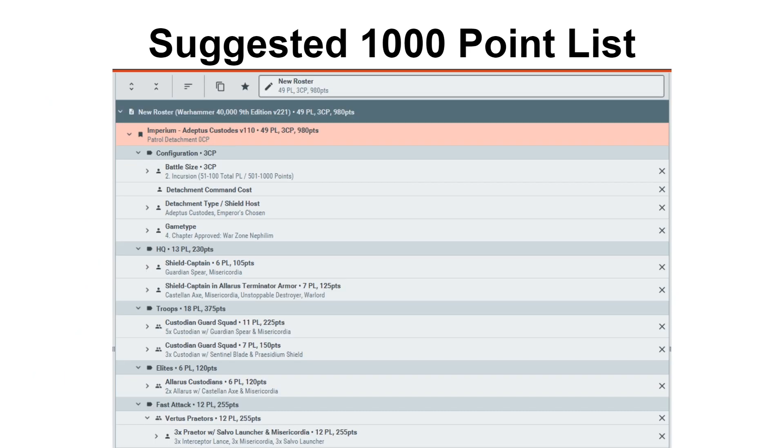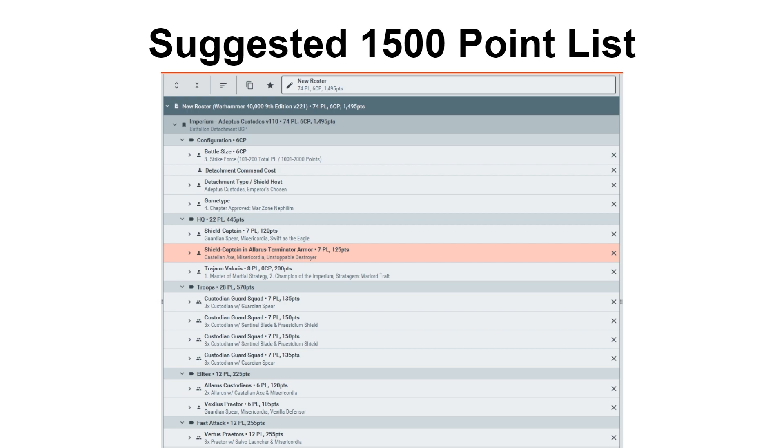When it comes to building actual lists for playing the game, this is very dependent on which shield host you want to play and your general meta, but I've given a suggestion at a 1,000 point army here — I'll leave it on screen for a few seconds, you can pause the video to look closer. I've done the same for a 1,500 point army; I'll leave that on screen for a bit too.